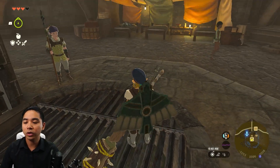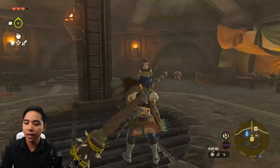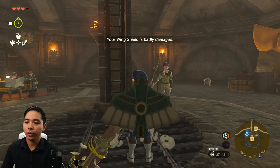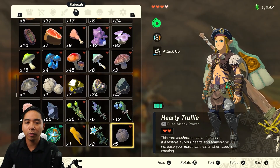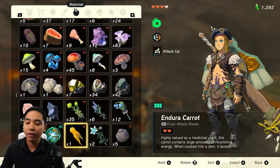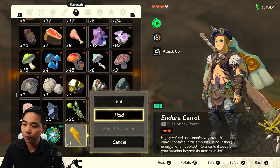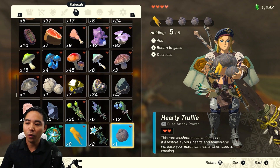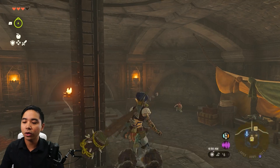So all you have to do is do a shield jump like this. If you don't know how, you hold ZL, press jump, and when you're in the air press A. So hold ZL, jump, press A, and go into your inventory. Now you need to drop one material that you only have one of. Right now I only have one Endura Carrot — I'm going to hold it. Then I'm gonna hold four of these Hardy Truffles, because that's as much as I can hold.